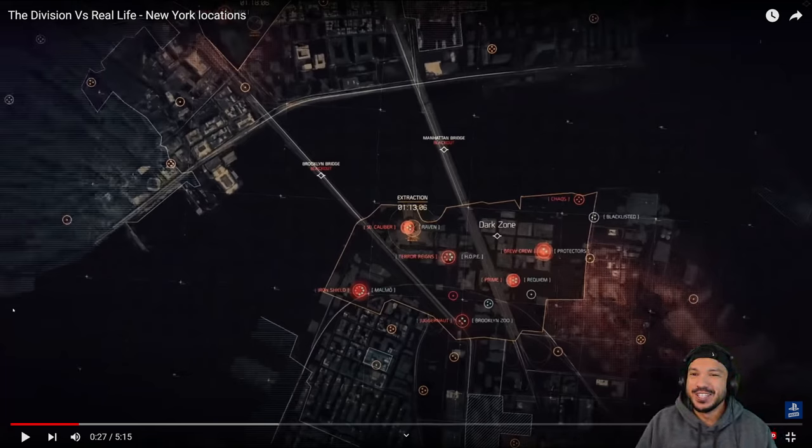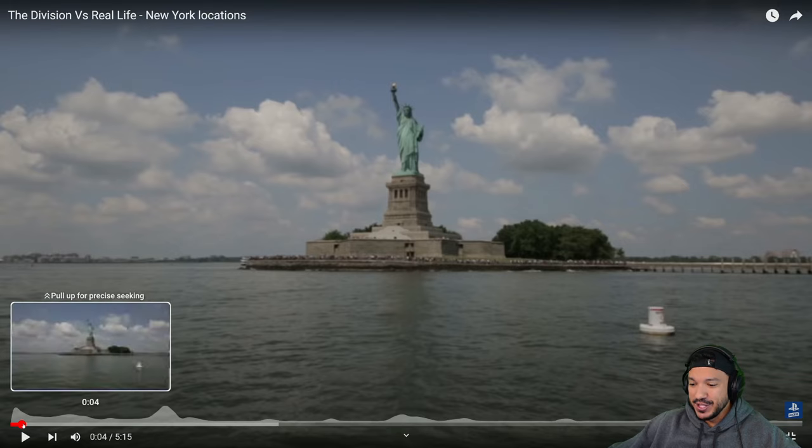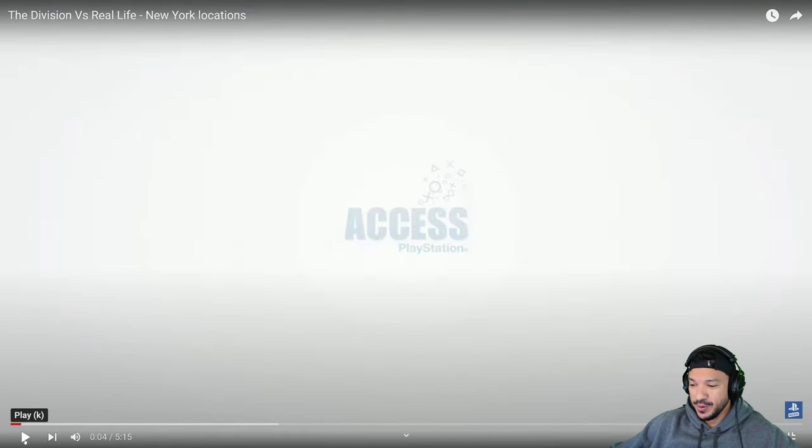So today guys we're going to be reacting to a video called 'The Division vs Real Life New York Locations.' Obviously we know Division 1 was set in New York City, and a lot of locations are actually from real New York City, which is pretty cool to see. We get to see the Brooklyn Bridge, Manhattan Bridge — but let's get into it. Let's see what they have to say. I'm sure this one's going to be a really good one.